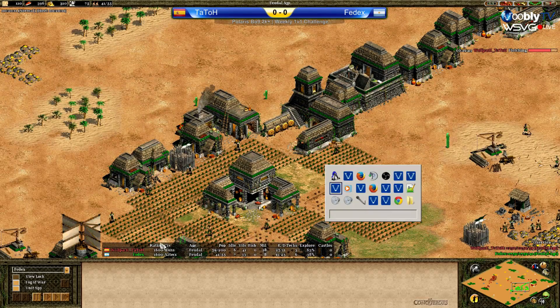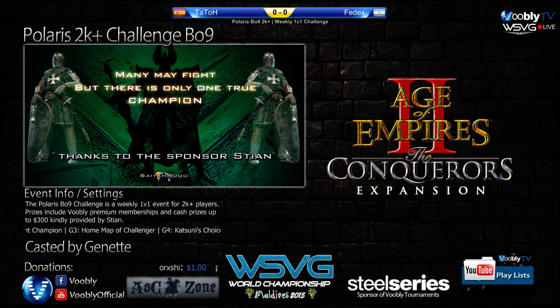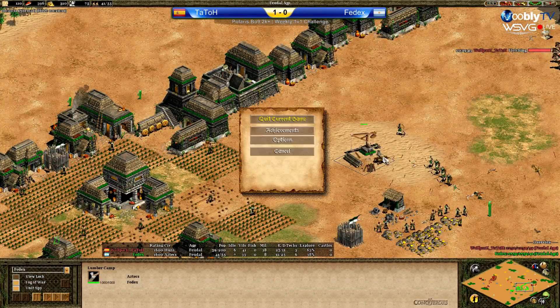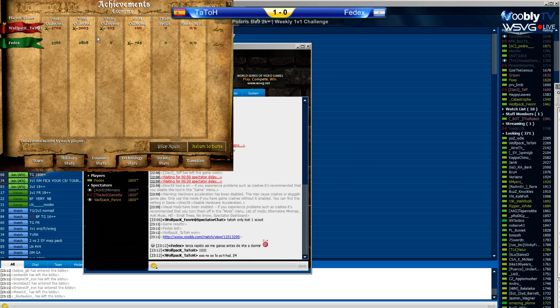25 kills against 11 — so that is one ratio. Around 3,700 food — food was rather similar, wood rather similar. It was really just the micro. The Drush defense was very well micro'd by Tato, and then the tower and the flush were awesome.